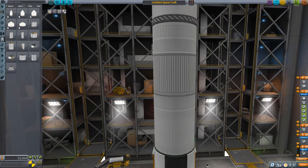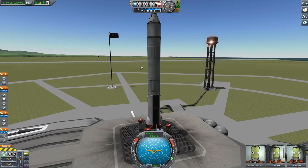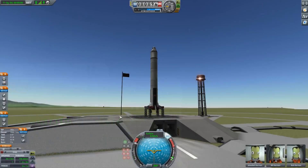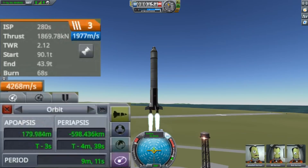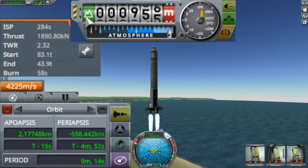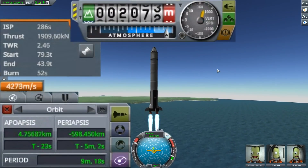As the readouts tell us, we have ample Delta V and thrust-to-weight ratio. I'm going to set my target to the moon. There is a new button called Maneuver Mode, and what we see here are important information readouts about your orbital periapsis, apoapsis, time to periapsis, and so on. On the top left we can see the Delta V for the current stage, and we now have a new altimeter mode where we can switch between sea level and ground level.